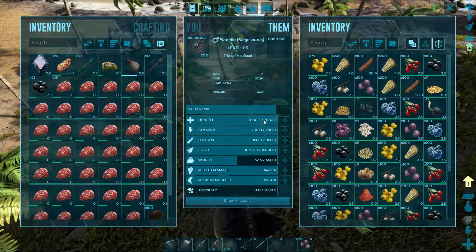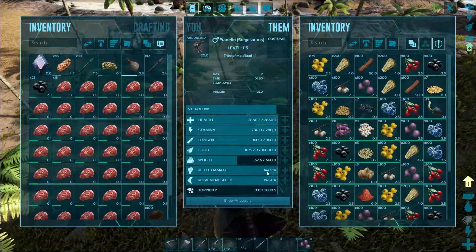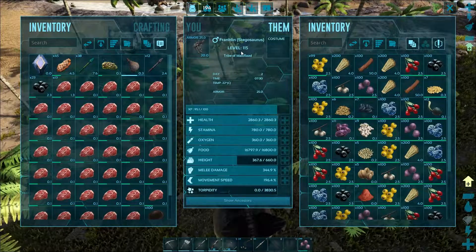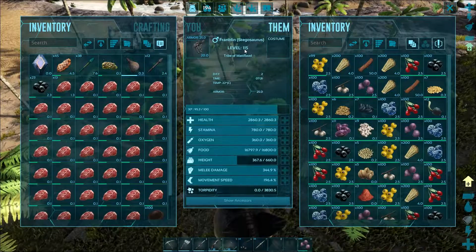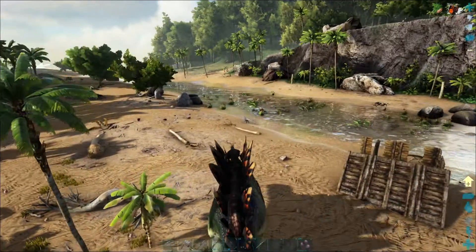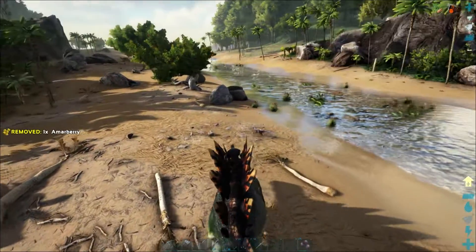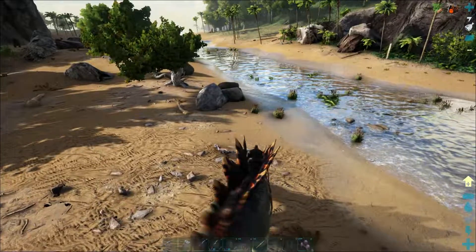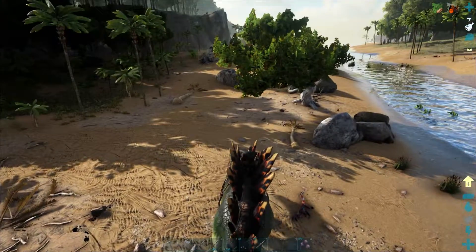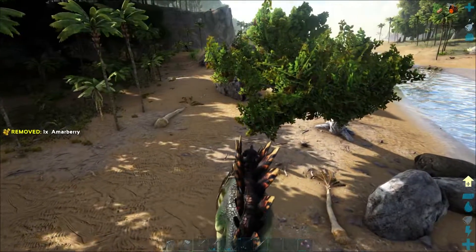He also has decent weight, a good amount of health, a huge stamina bar, and pretty decent melee damage. When we tamed him he leveled up to 115, so that's really great. But as you can see he is a bit slow, so you cannot run around with him. He is still doing a great job collecting berries and killing dinos, but he is overweight so I should drop some berries, thatch, and wood.